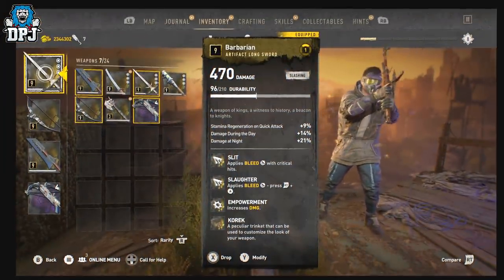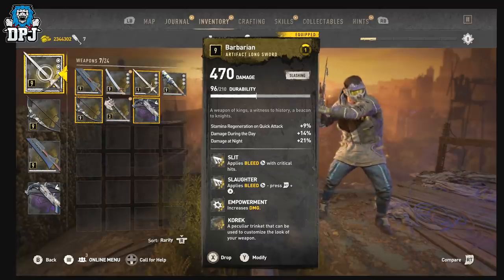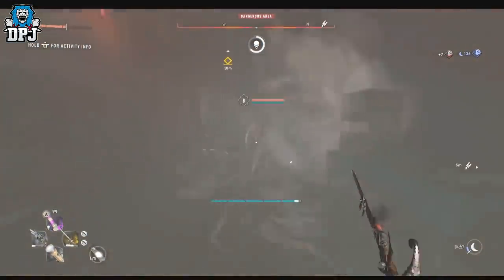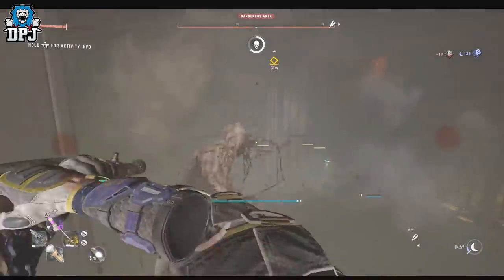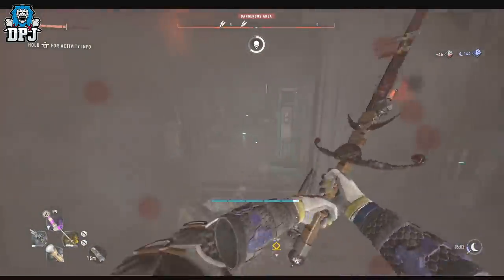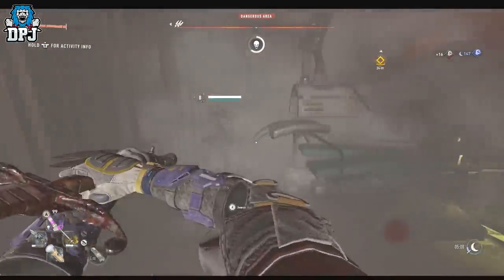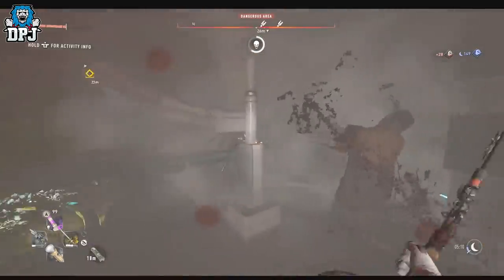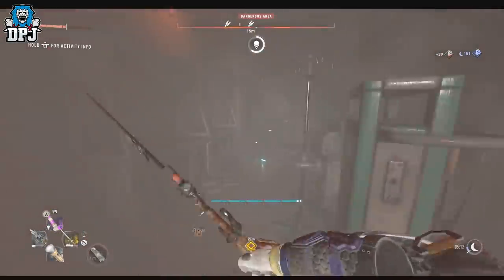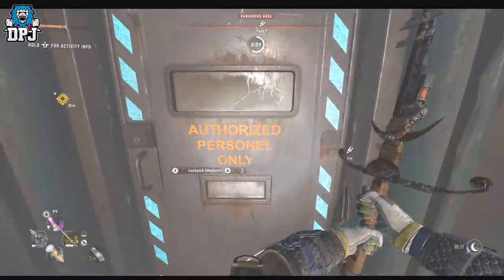Next up in no particular order we have the Barbarian, a long sword. I actually had this early on, though at the time I found it too slow to swing and preferred a lighter weapon. But at higher levels, using this is just monstrous. You can't attack as fast as with the Enzo Katana, but it feels like it hits harder. The mods I have on it are Slit, Slaughter, Empowerment, and the corrupt charm — Slit applies bleed to enemies, which is a great mod. Either way, the Barbarian is a weapon I'm certain you will love.